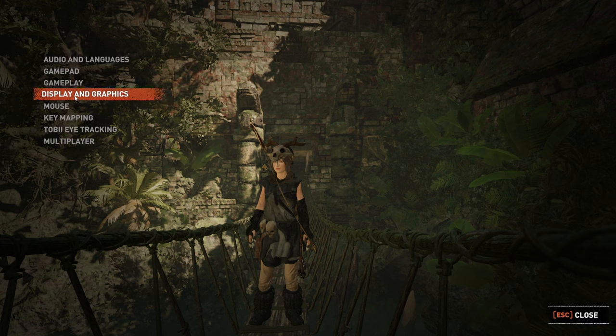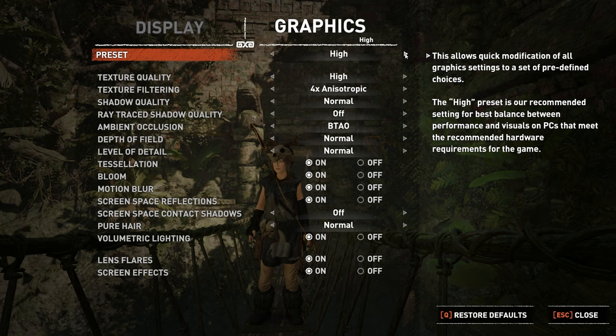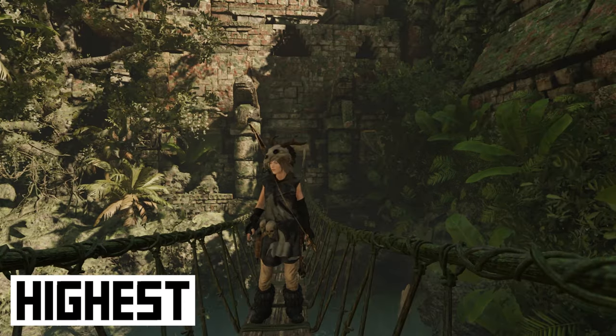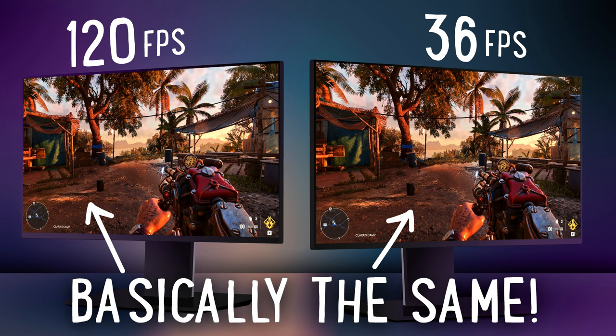Before we get into the individual settings, I just want to point out that many games come with built-in settings presets, and you can use these to get different levels of graphical fidelity and performance without having to mess around with the actual settings. In Shadow of the Tomb Raider, we have five presets: highest, high, medium, low, and lowest. I also made a video comparing the different settings presets in various games — check that out linked below if you want to know more.